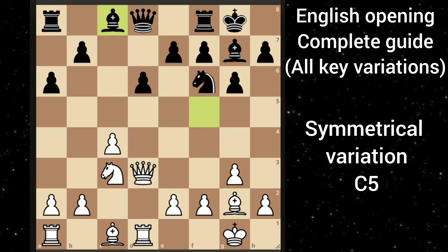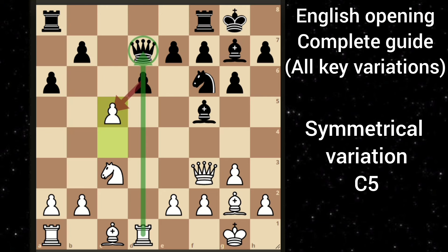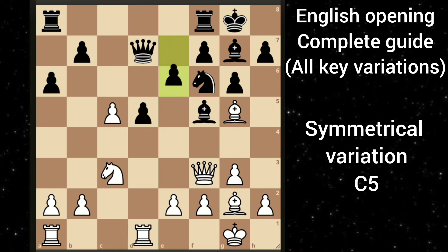Let's say black goes Bf5 attacking your queen. You can play queen to f3. Black defends, and then you can go for c5. Black cannot take because his queen will be hanging, so d5. Here you can play bishop g5. Let's say black goes e6 defending the pawn. You can move your queen and trade off this dark-squared bishop which will weaken black's kingside. Or you can even play on the queenside. White has a much better position and great attacking chances.